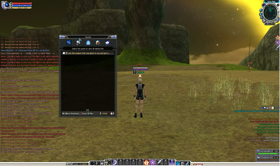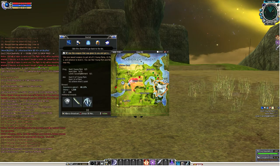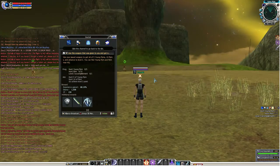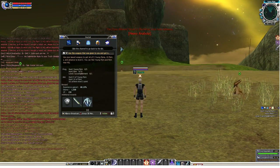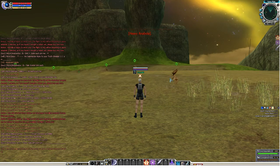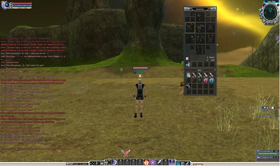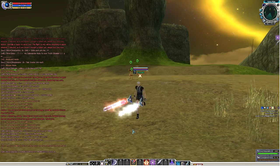Click on the quest in the journal and it appears in your lower right screen. Press it again and the map opens. The hotkey for the map is M. Press M and there's a green icon on the map — all you have to do is follow it. These markers show the monsters you have to kill.